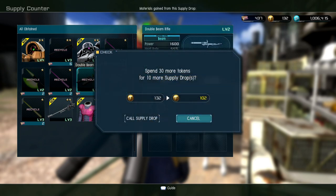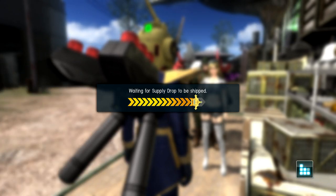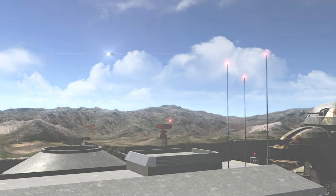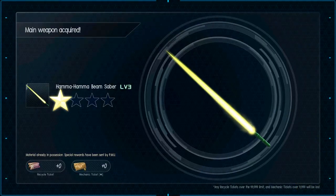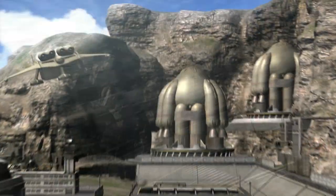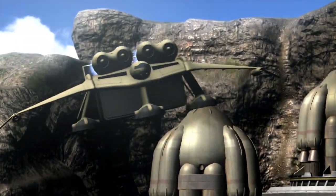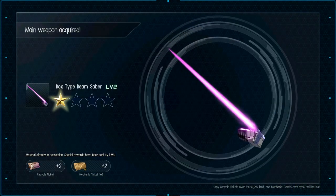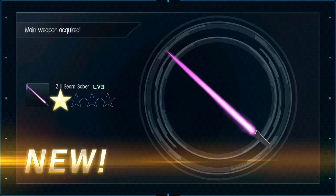15 off, not bad. Still — what time is it? Supply drop time! Requesting a material drop for the designated point, please. Starting material drop now. The suspense is killing you. We get all this stuff that we don't have, which is good. I like getting items and weapons that I don't have because I might actually use them someday.